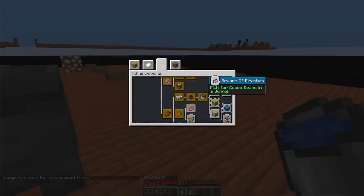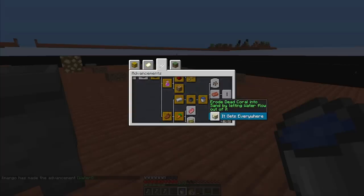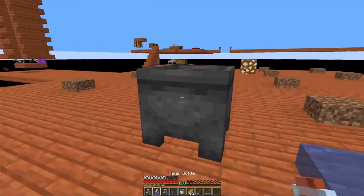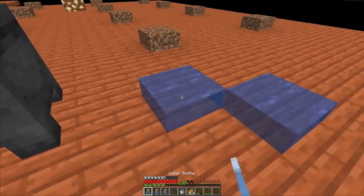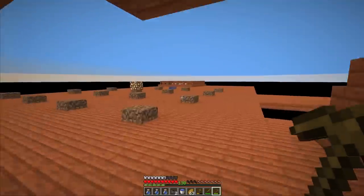Looking at the next advancements: fish or cocoa beans in a jungle — that's a custom feature — and we also need to do fishing in a jungle anyway to get bamboo. Then kill a drowned for copper. Convert a guardian to an elder guardian with lightning, kill it for a sponge — those are modded features. Erode dead coral into sand by letting water flow out of it — that's the way to renewable sand. I'm really interested in that right now. But let's actually get the second water source; I can water-lock this one here and use the water bottles again to fill it back up. Now we should have an infinite water source with two buckets of water.